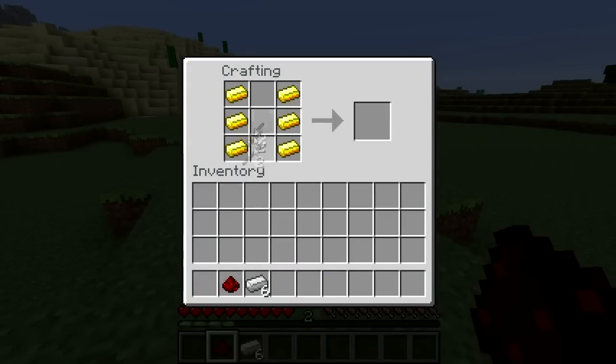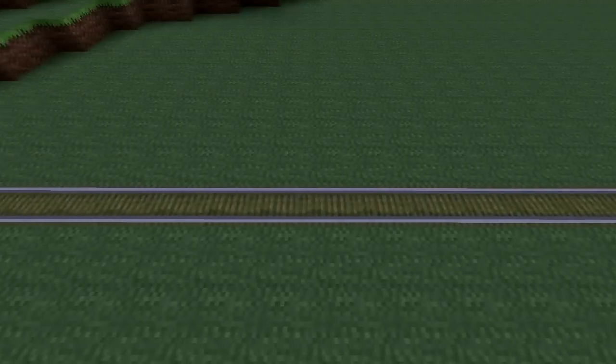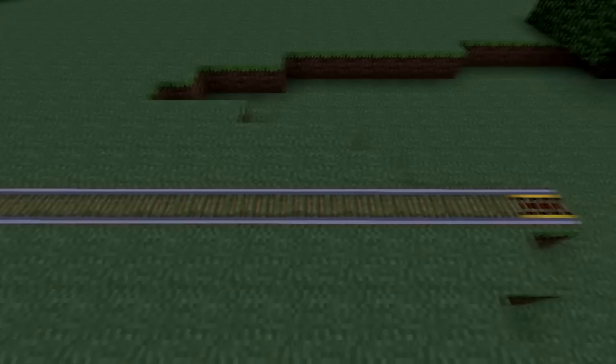Because it's made with gold and you get less of them per recipe than a normal rail, they should be used as sparingly as possible. Each powered rail can send you about 30 odd blocks along a flat surface.